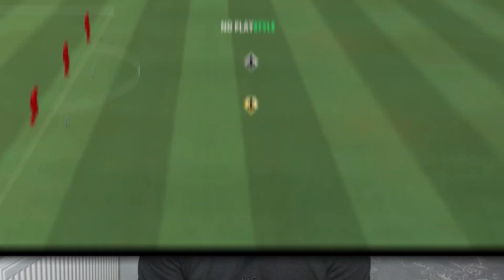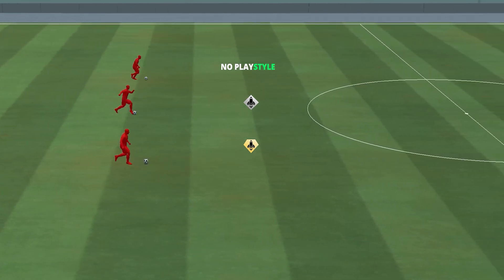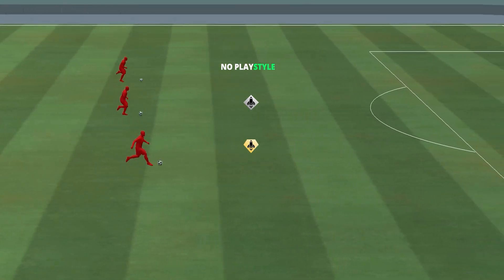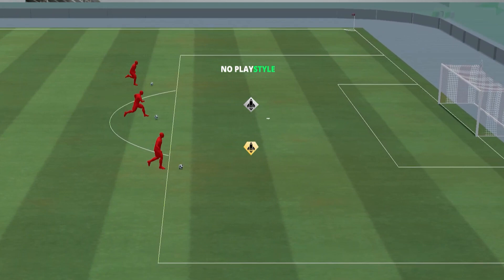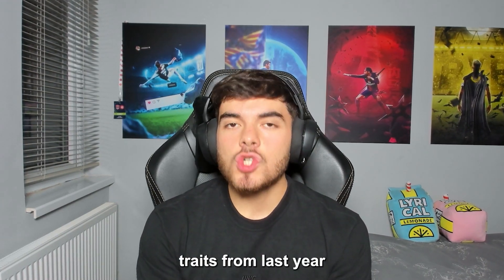We can see this with the example on screen: at the top is a player with no Play Style, in the middle is a player with the base Quick Step Play Style, and at the bottom the fastest player has the Quick Step Plus — making the card even faster.